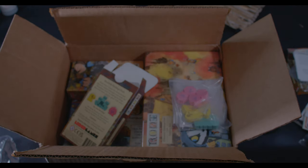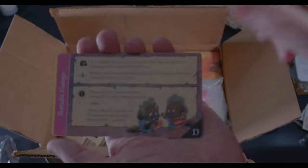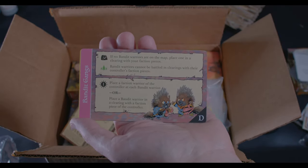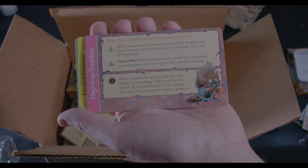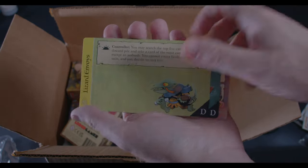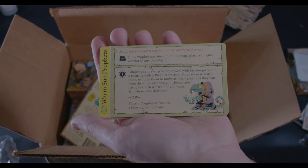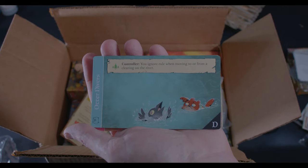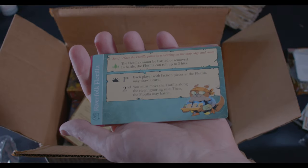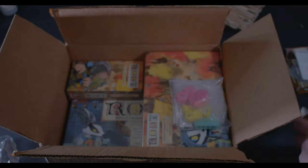Bandit Gangs — three cards for these. With hirelings we have Bandit Gangs; they're adorable, look at these little hedgehogs. And on the back: Lizard Envoys and Otters.